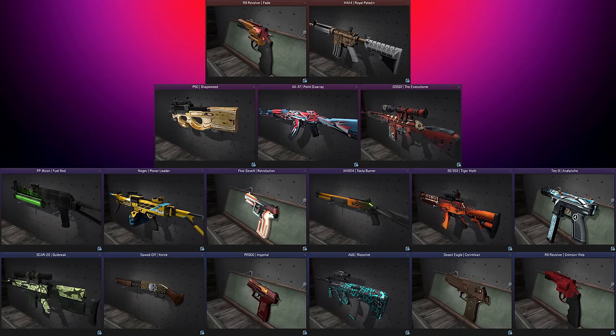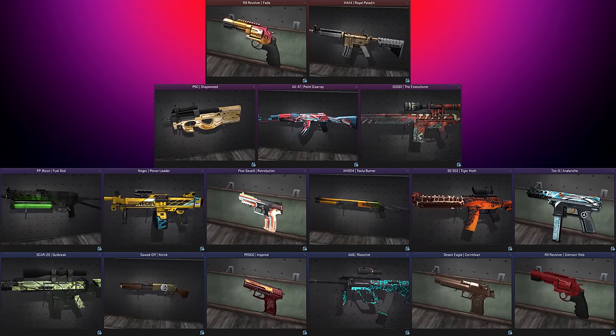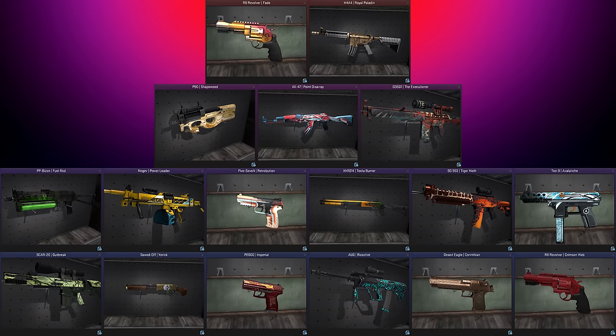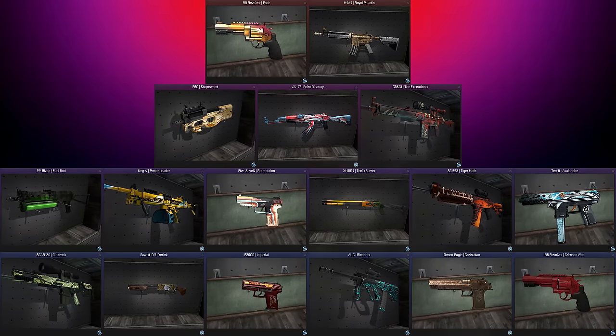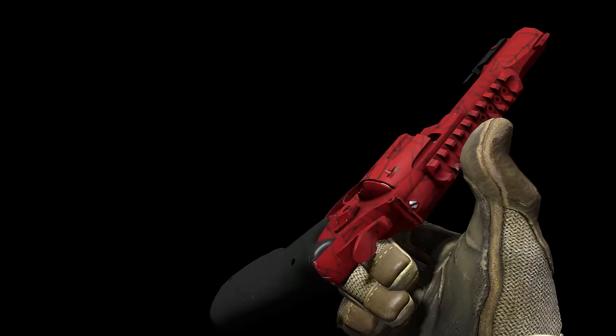The Revolver Case came out in December 2015, along with the new revolver weapon that terrorised CS:GO until it was nerfed soon afterwards. Because of this, the two revolver skins contained are made by Valve, since community members couldn't have designed skins for a weapon that hadn't previously been released.